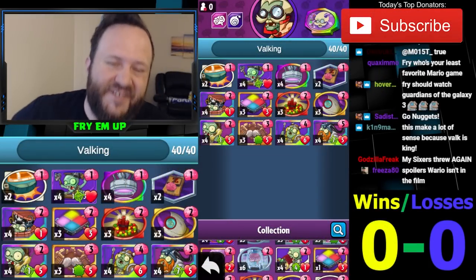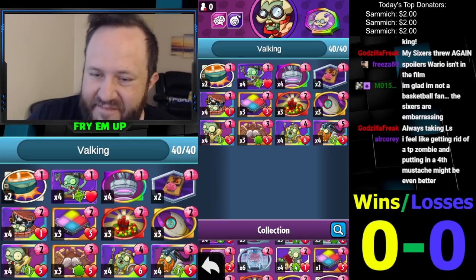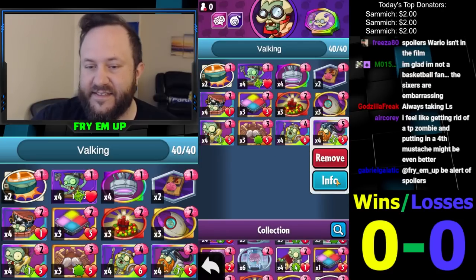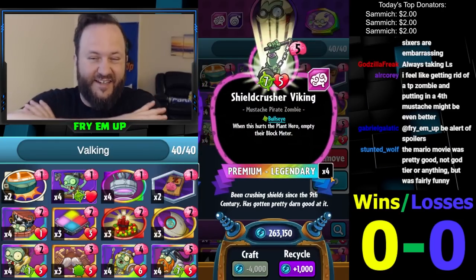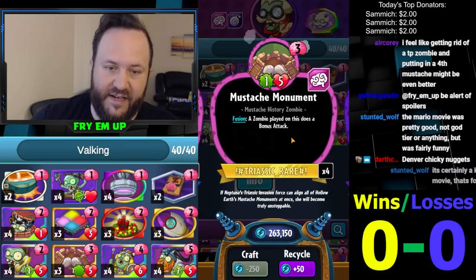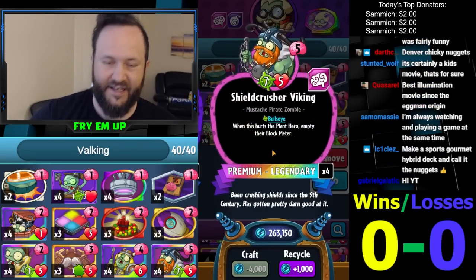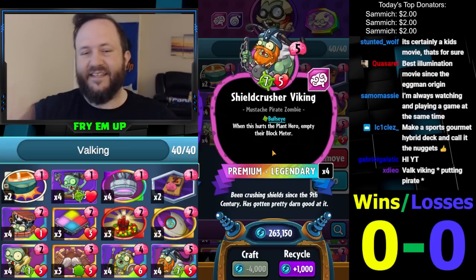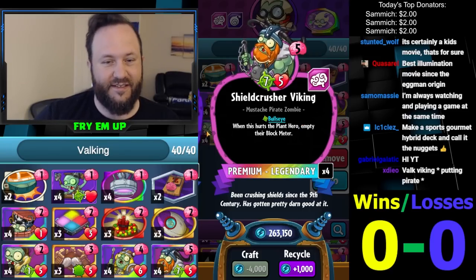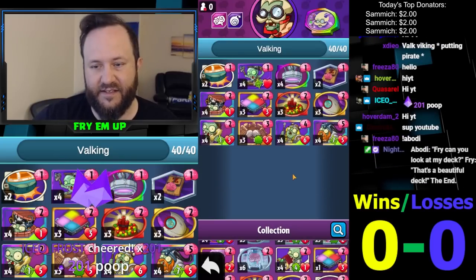What's going on everybody, this is Fry. Today I'm really excited to show you this deck - we're calling it 'Valking' because it's a Valk-Viking hybrid, not Valk-Trickster. The advantage of running Viking: it's a card we've had tremendous success with recently, especially when you teleport in Mustache Monument and then play Viking - seven damage bullseye, drains your opponent's block meter, basically removing half their health and their chance of blocking.